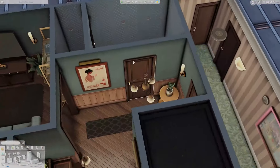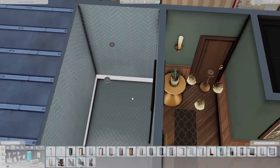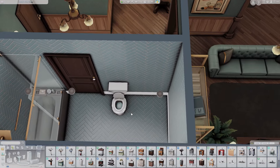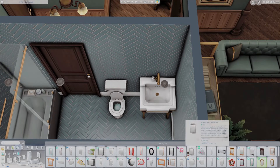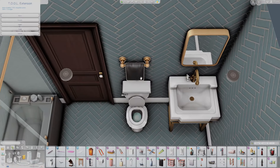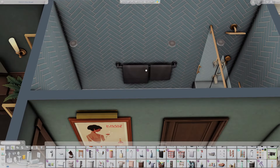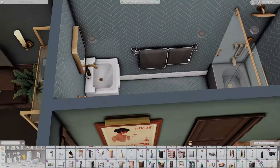The last thing I decorate is typically the bathroom, and it's pretty typical of me to save it to the end. I also got rid of a separate space — I was going to make it a laundry area, but I just don't play with laundry in my builds anymore; I've changed my tune on that. So now I haven't been including them. Anyway, this is pretty much the end of the build — I hope you enjoyed this one, and I'll catch you next time!